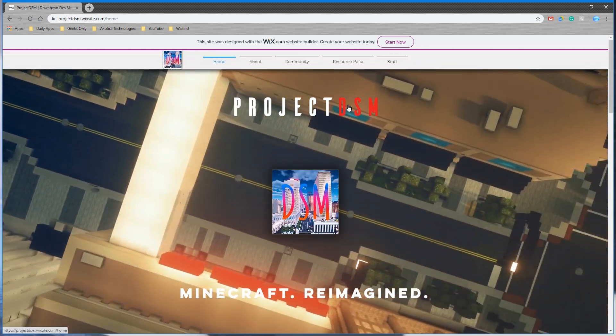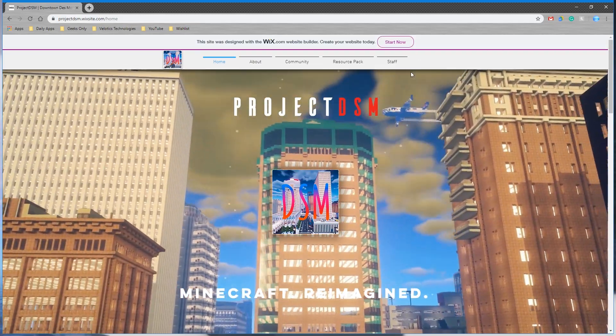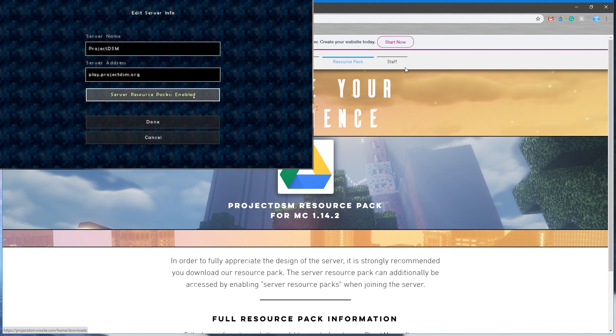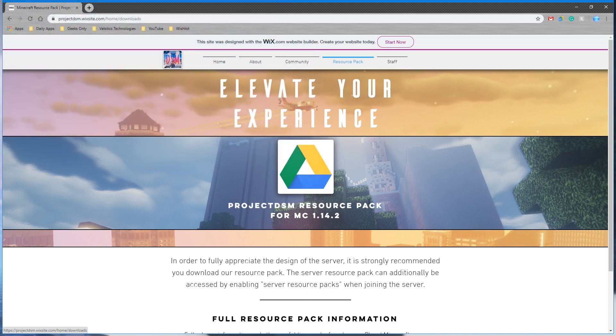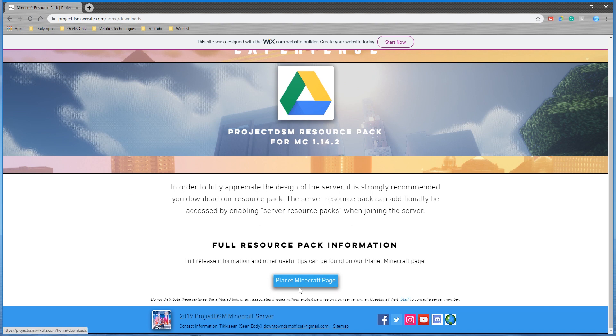Next, in order to join and have a pleasant viewing of Des Moines you need to make sure you have grabbed the resource pack. You can do it one of two ways. If you join the server you can enable the server resource pack and that will automatically download it. But if you'd like to use our pack any other time, you can download from our Google Drive mirror link at downloads.projectdsm.org or by clicking the resource pack tab. You can also get full resource pack information from our Planet Minecraft page and contact our staff if you'd like to redistribute for projects of your own.